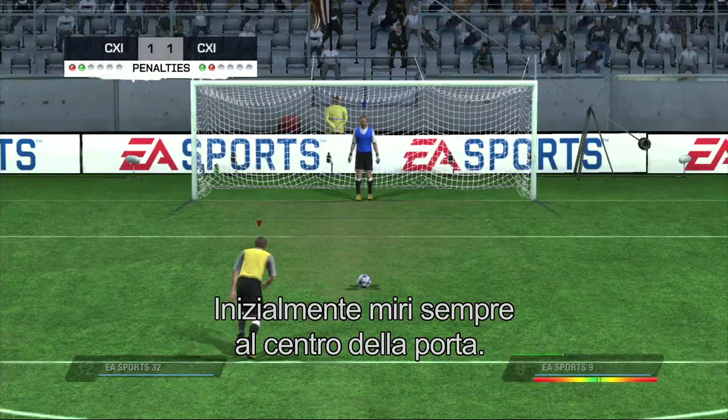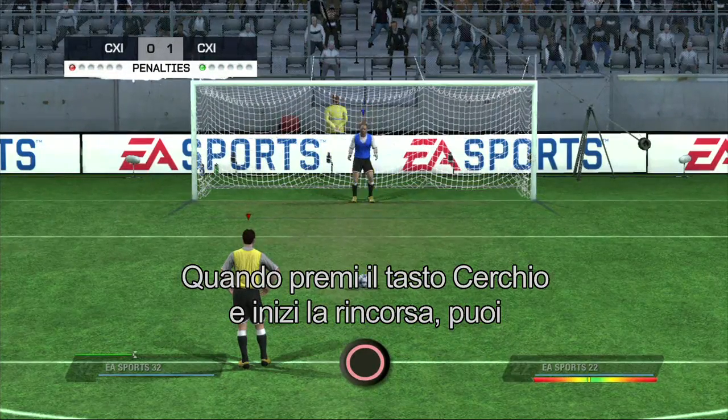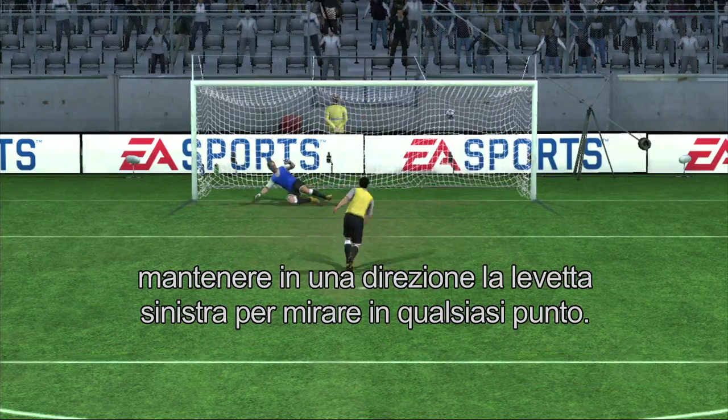By default, you start aiming at the middle of the goal. From the moment you press the circle button to start powering up for a shot, you can hold the left stick to move the aim anywhere inside the goal.